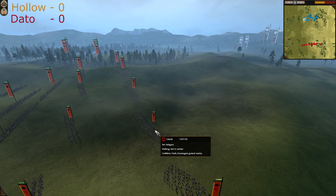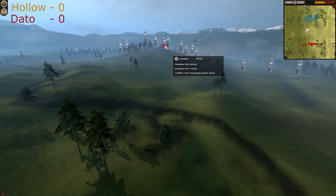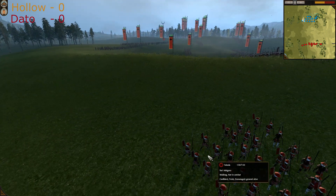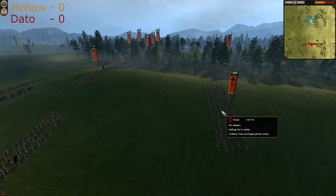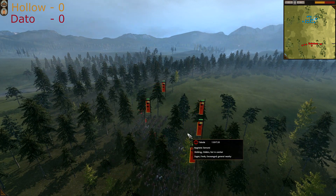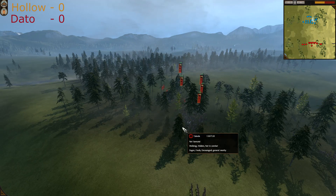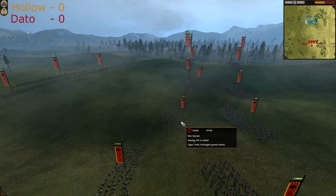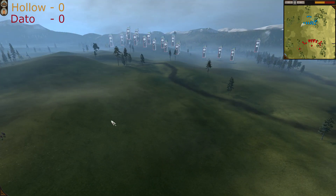The first battle: Holo is playing as Takeda and Dato is playing as Chosokabe. Let me check the army compositions — Yari Ashigaru, so many Yari Ashigarus. Holo has got Naginata Samurais, Yari Samurais, great guard cavalry, and Takeda Shingen. He's also got Bow Samurais in the rear, Katana Samurais — two and three units.